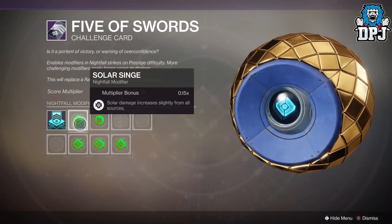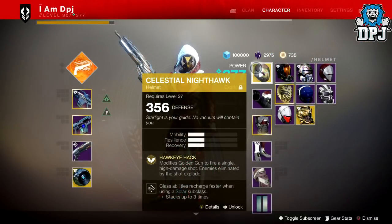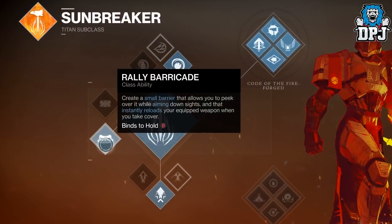The other way is by using Solar Singe instead of Void Singe, along with Heavyweight. Using Solar, you will need two Hunters using Golden Gun with Celestial Nighthawk. The third character needs to be a Warlock using Lunafaction Boots or a Titan using the Rally Barricade.